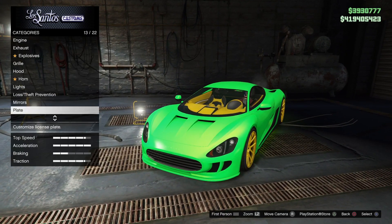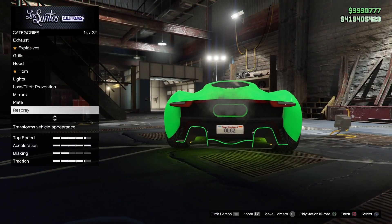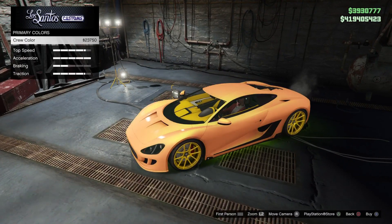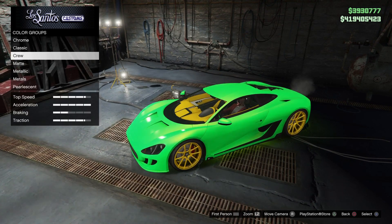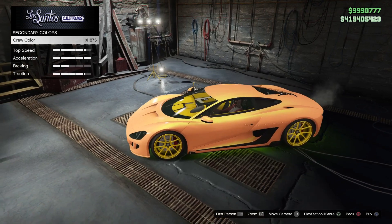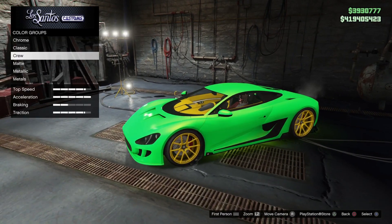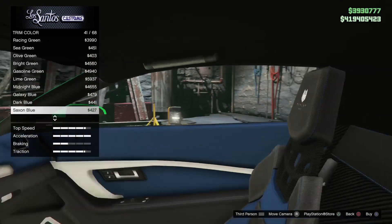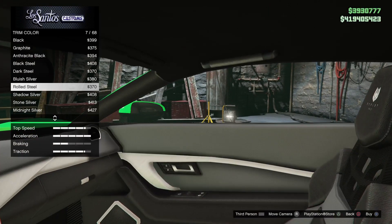You got some mirror options you can adjust, and of course you have your license plates. A lot of people ask me about license plates — you have to have the iFruit app to adjust those. For a lot of people, they don't work anymore or something like that. Just go download the iFruit app on your phone and give it a shot. Mine still works — it's buggy, but it does work.